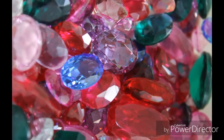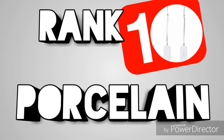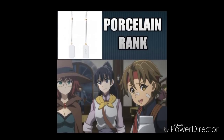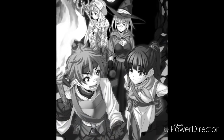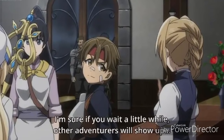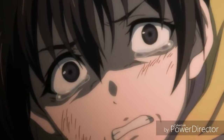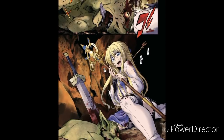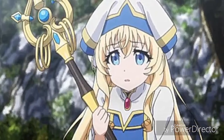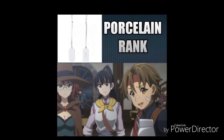Let's look at the 10 adventurer ranks and the material their tags are made of. Rank 10: Porcelain. It's the beginners', the rookies' rank. It's the rank that's given to someone who has just registered in the Adventurers Guild and is the lowest known rank. It's not uncommon for porcelain adventurers to die off in their first mission since they're pretty weak and inexperienced. Known adventurers who hold this rank: Young Priestess in the beginning of the story, and the young adventurer party attacked in the first goblin cave.